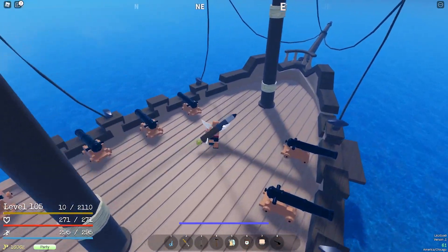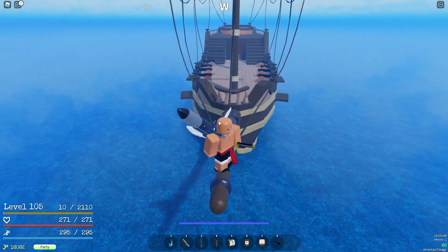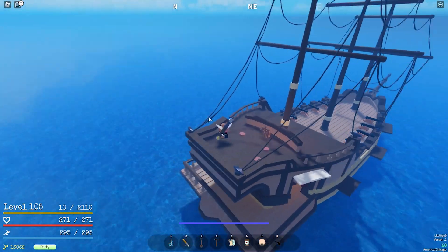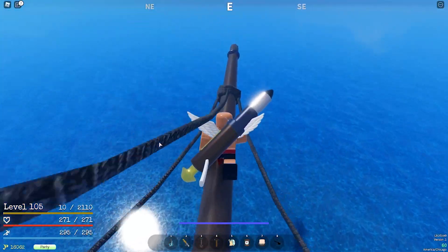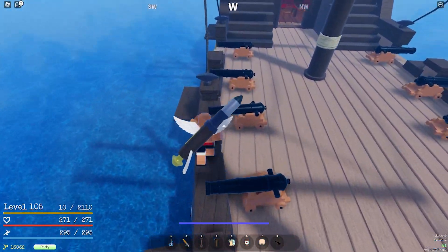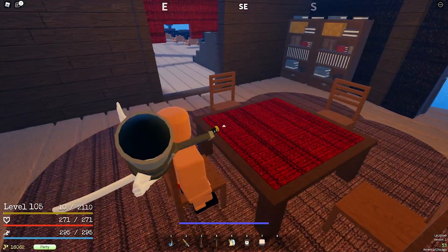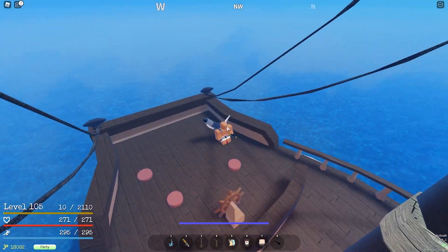It takes a bit now. Before, it used to be instant — once you got away from an island it would instantly spawn and say 'marine is attacking you.' But they changed it. My estimate is it's about four times longer now, because if they increased the drop rate to four percent, I'd think they increased the marine attack timer by four times as well — just math.